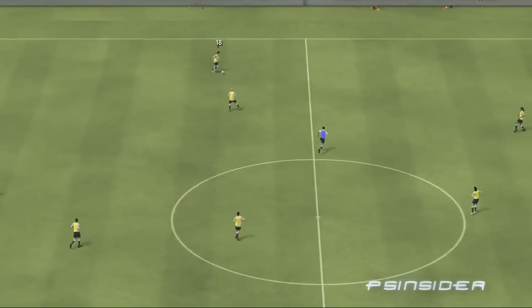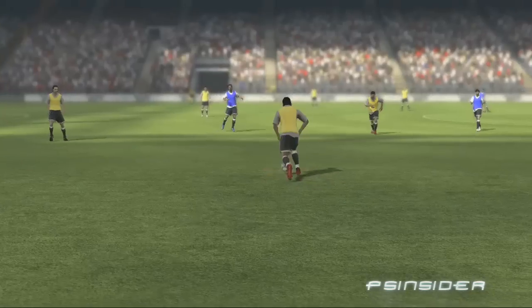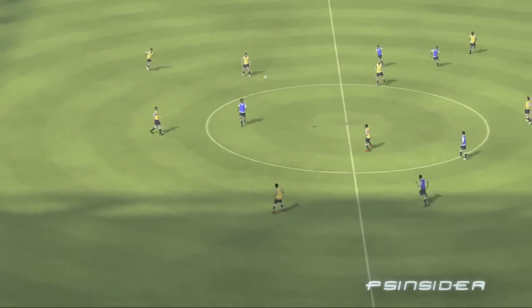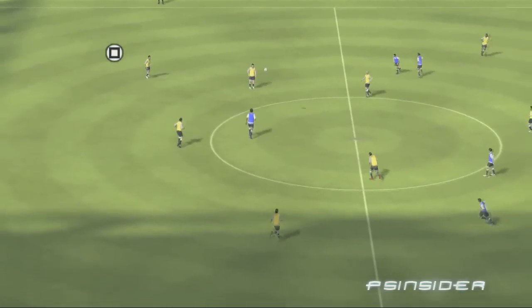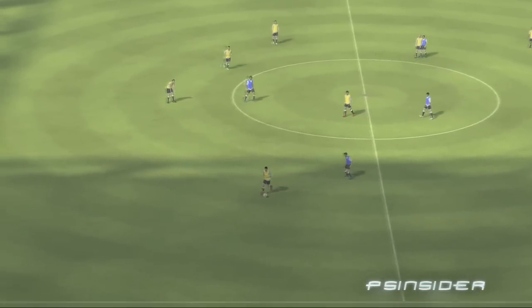The lob pass is another way to pass the ball to your teammates. Lob passes are useful for switching the play to the other side of the pitch. You can also use a lob to pass the ball to a teammate when a pass route is blocked by a defender. Perform a lob pass by moving the left stick to aim and pressing the square button. The longer you hold the square button, the farther the pass goes.